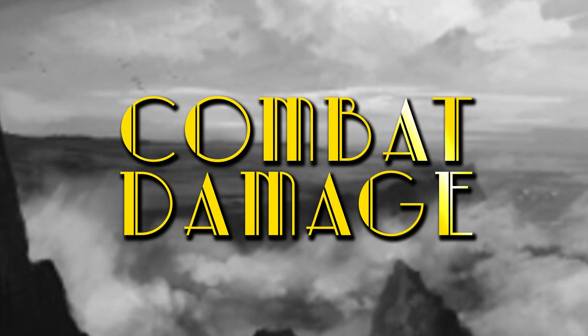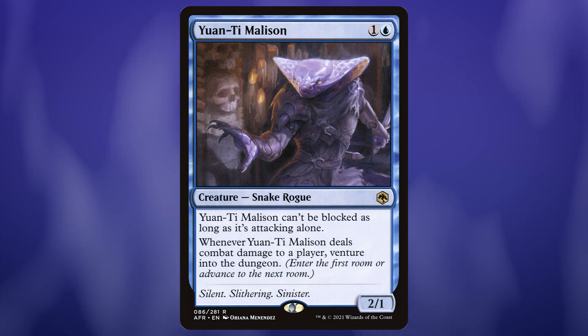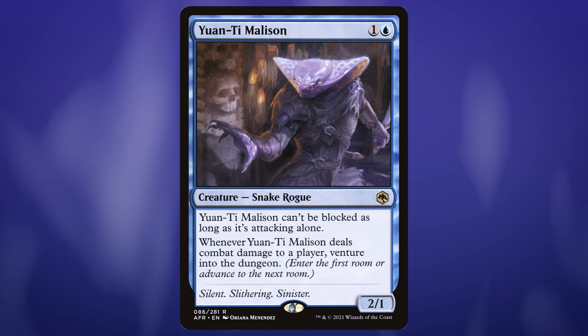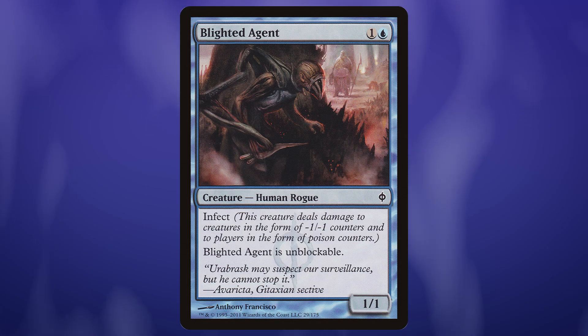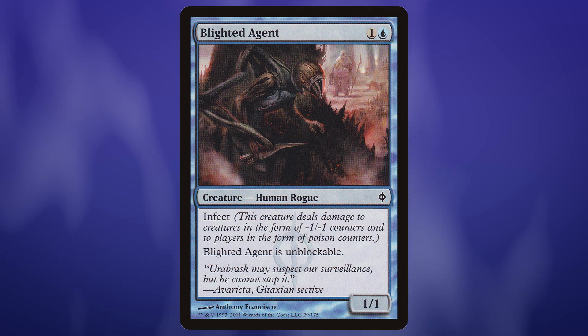We've built a shell where we can potentially do a ton of damage, so let's see if we can get any bonuses from doing damage. T Malasson can't be blocked as long as it's attacking alone — if we've got enough counters on this little thing I'm happy to let it attack alone, but if it's one of multiple creatures with dozens of counters I'll swing with the team. Either way, when he deals combat damage we get to venture. Bladed Agent is kind of an automatic include in this deck — that does make it an infect deck, so better say something in the rule zero conversation. We just need nine counters on Denry Klin, cast Bladed Agent, and now we've got a 10/10 infect that can't be blocked. Pretty scary.